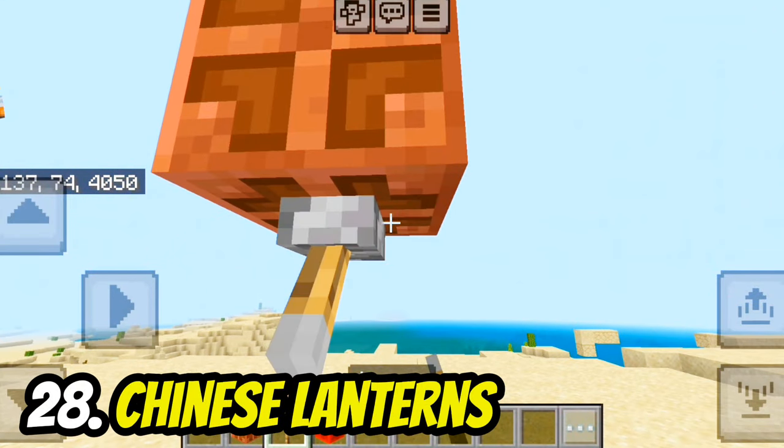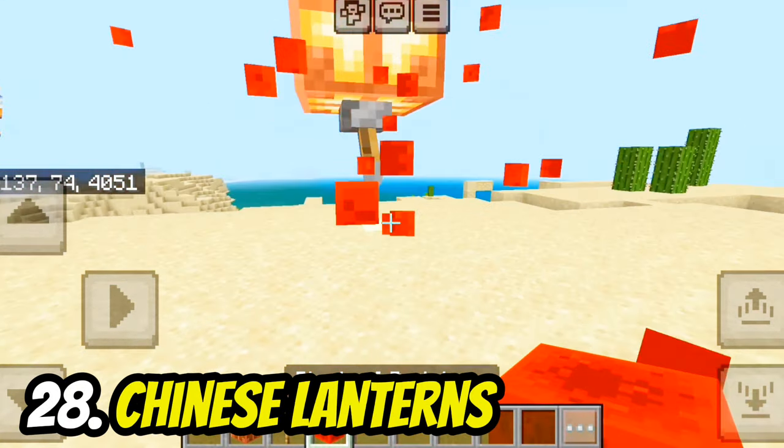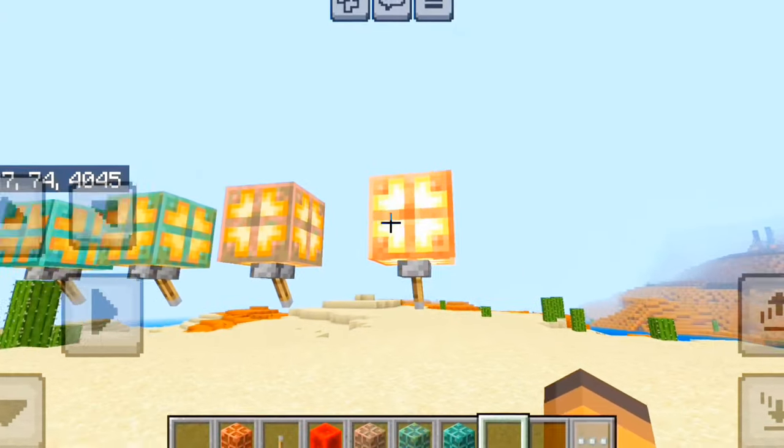By making floating copper balls with a lever at the bottom, you can make floating Chinese lanterns. You can even have different colors.